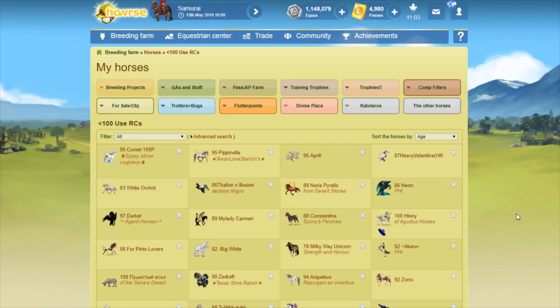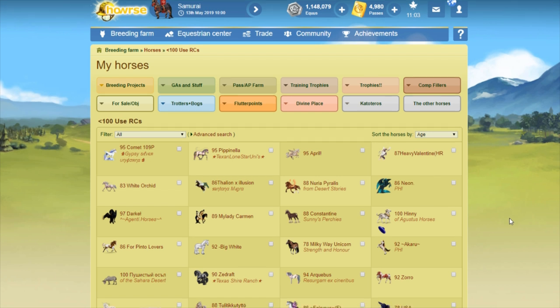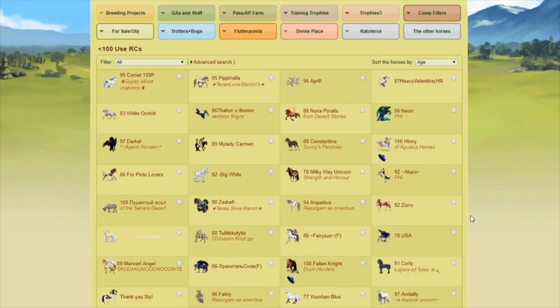Hello everybody! We're back again to renumber some retired coats. This time we're going to be playing around in my less than 100 use retired coats. These are just the Creation Space coats — they don't include my pre-CS coats, because I do have quite a few pre-CS coats that are less than 100 copies. So that's just these horses here, something around 59 or 60 horses.